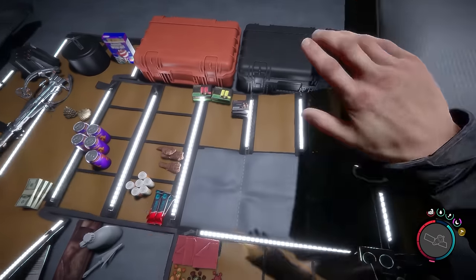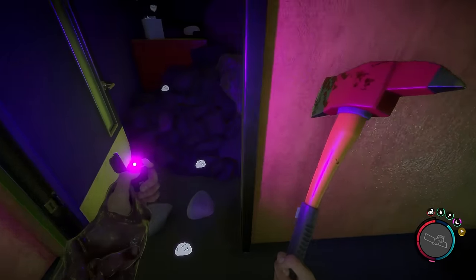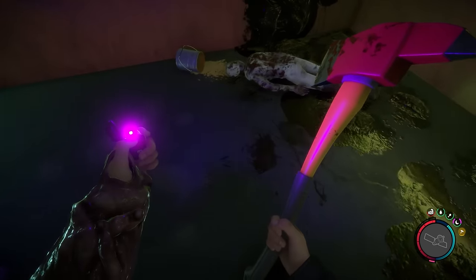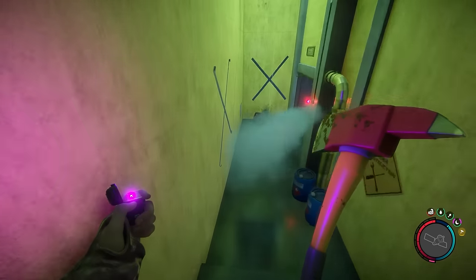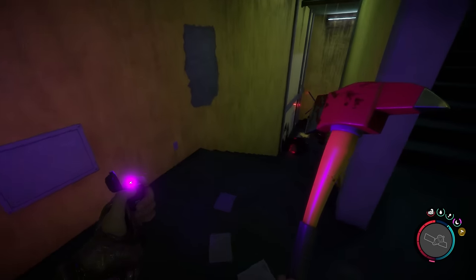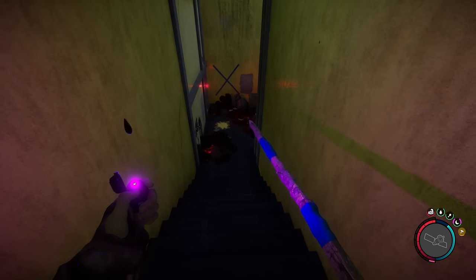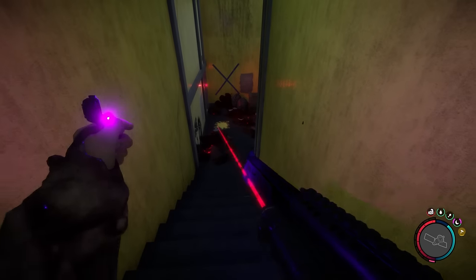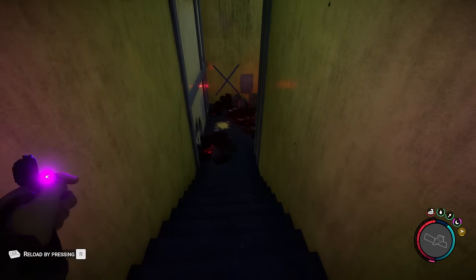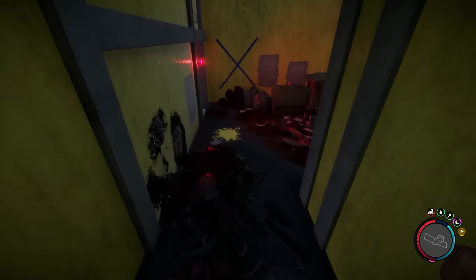Crap, I don't have any more batteries. I dropped off all my batteries and now I don't have any. We'll probably find some — hopefully. What have we got in here? Let me check my weapons. We have the axe, spear, shotgun, pistol, crossbow, and bow. All right, I'm going to try and use the crossbow.